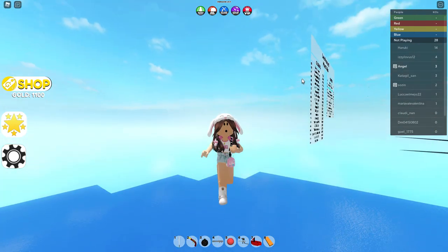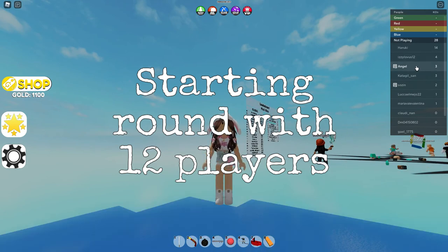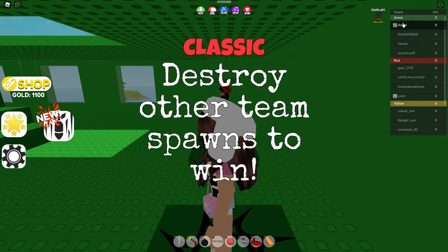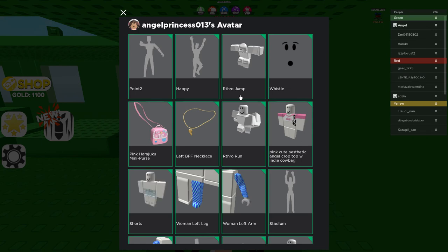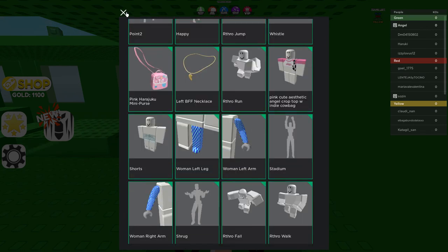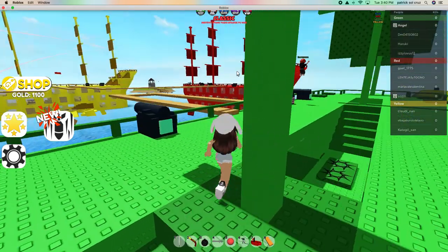Guys, please follow me on Roblox. My username is AngelPrincess013. I'll click my name — there I am, okay? You will see AngelPrincess013. Examine Agatha — you will see what I am learning. Please follow me on Roblox over there.